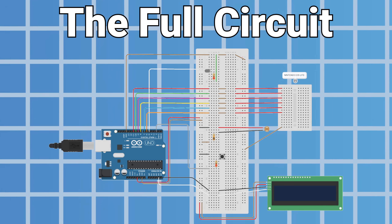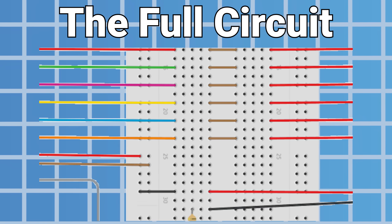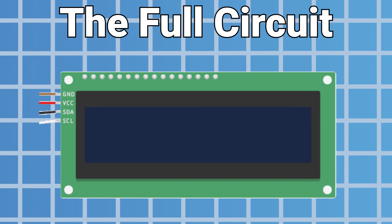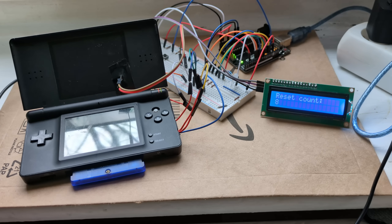For a bit of extra fluff, I also added an LED that lights up when a shiny appears, a reset button for false positive triggers, and a nice little screen that displays the amount of resets it's on. Here's what this mess looks like in real life, and now you can see why I use diagrams to show this working instead.